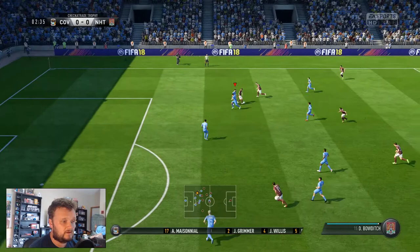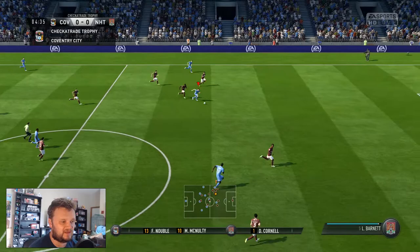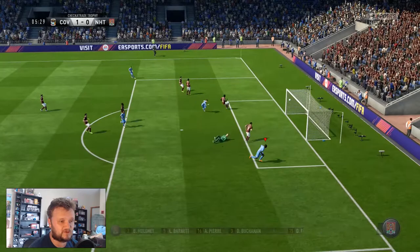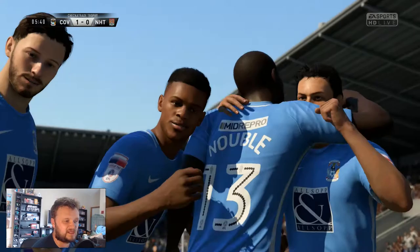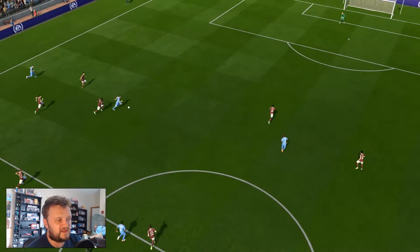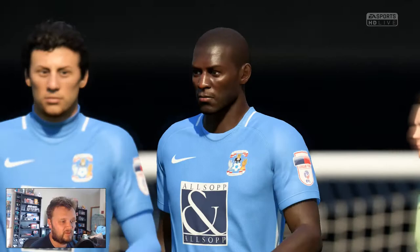Here we go in the first match of the Checker Trade Trophy for the season, up against Northampton Town. We share a pretty interesting history together — we shared grounds for a season. Noble's through on goal, shoots and scores! Frank Noble gets his second goal in the Coverage City shirt — two in two now for Frank Noble. Hit the underside of the bar and crossed the line. What a good start! It was a beautifully weighted through ball from Mark McNulty, and Noble smashed it off the crossbar — it clearly went over the line. 1-0 to Coverage City in the first couple of minutes.